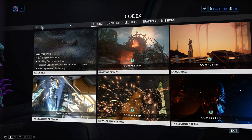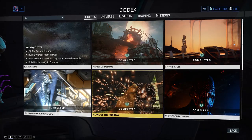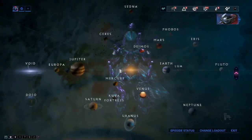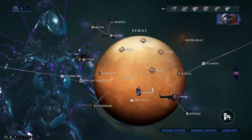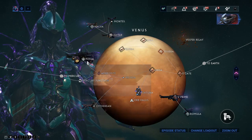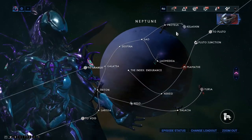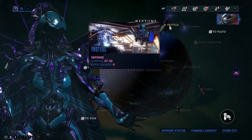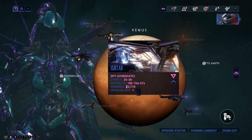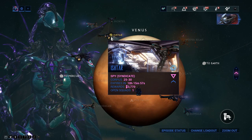Protea's blueprint is obtained from the Deadlock Protocol quest. For her parts, you need to get Granum Void coins by playing missions on the redesigned Corpus spaceships found on Venus, Jupiter, and any Corpus mission node. Enemies will spawn, blink red like capture targets, and drop Granum coins when killed.